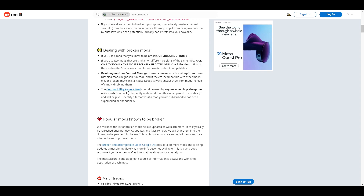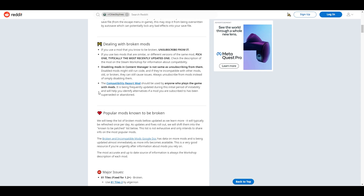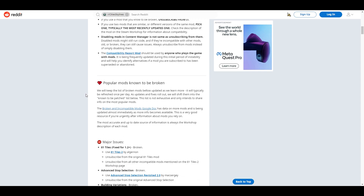Compatibility Report is important. It'll tell you upon load if you have conflicting mods, mods that are known to have issues. It'll also generate a report so you can see all of your mods linked. That's a good one to have. I'm not going to go over the specifics of that, but get Compatibility Report.